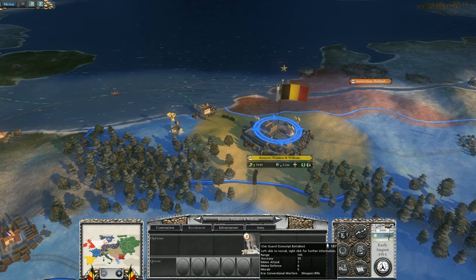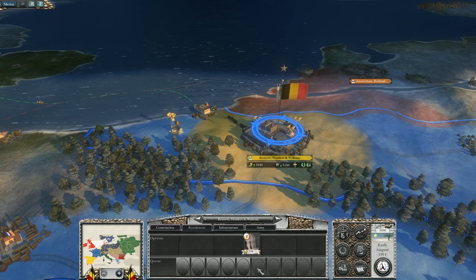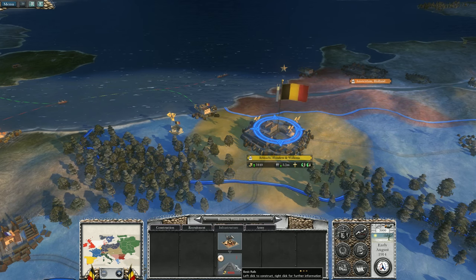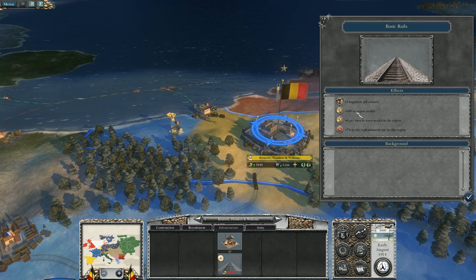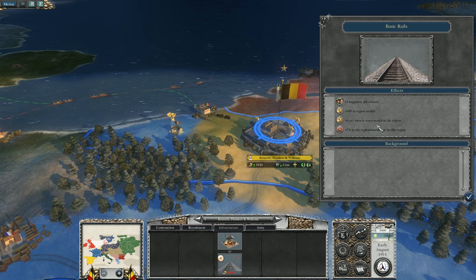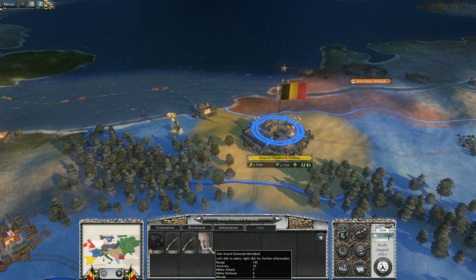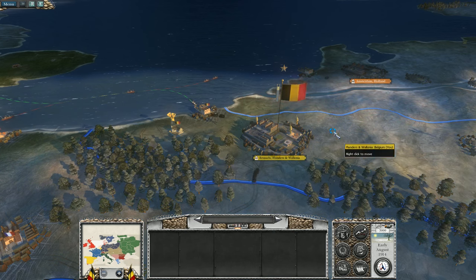Recruitment is only civic guard to start with — not the best — but you've got five slots, and if you get the barracks it opens up another two, so you can recruit six units straight off once you upgrade. Infrastructure: you don't even have basic rails yet, you're basically using road. Basic rails gives plus one happiness for all classes, 500 regional wealth plus six per turn, and plus seven to replenishment rate since you can bring in reinforcements much faster by rail. Your standing army is a light howitzer, two rifle guard, two rifle infantry, and a civic guard — not a bad start as a civic defensive force.